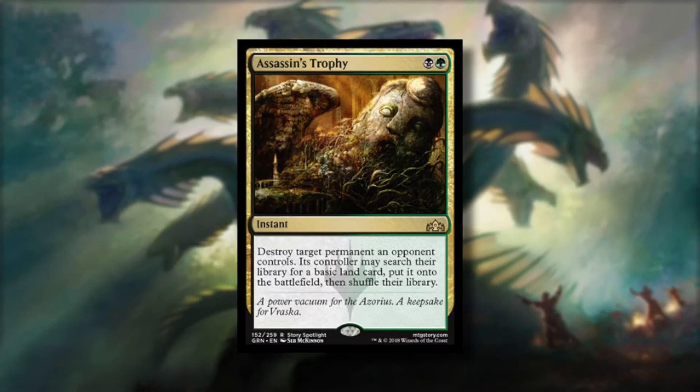One thing to look for that's really helpful is not only looking at what decks are being played, but which cards are being played. So if you see like Assassin's Trophy, for example, as a card that's being played in like five or six different decks that all made top 32, that's a good hint that it should be one of the cornerstones of any deck you want to build. Because even if there's different shells for the card, the card itself is so powerful it's getting played all over the place.